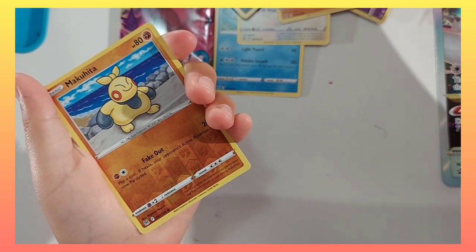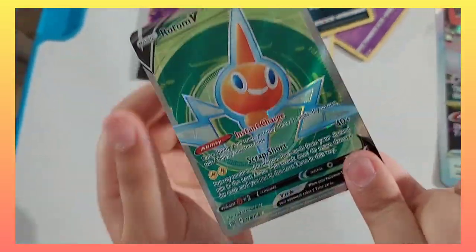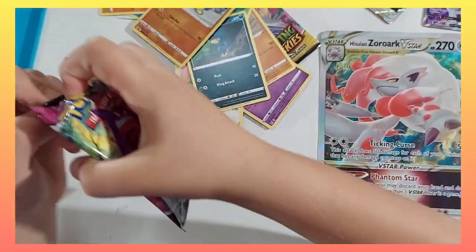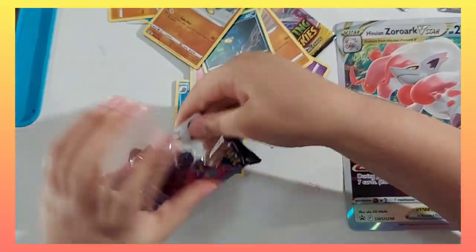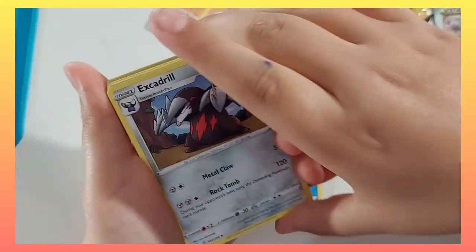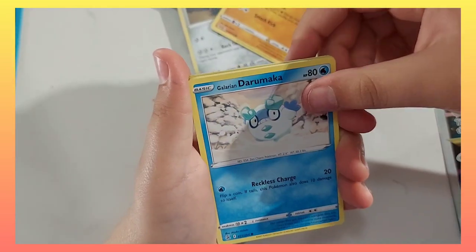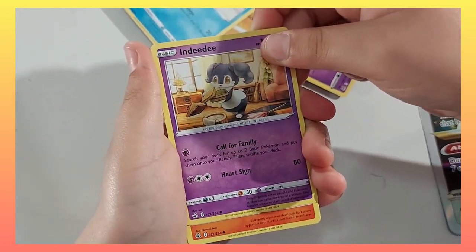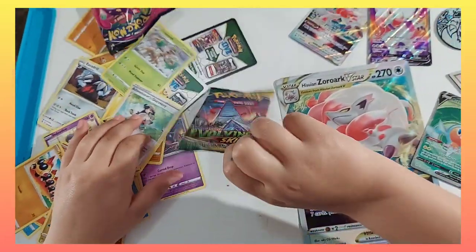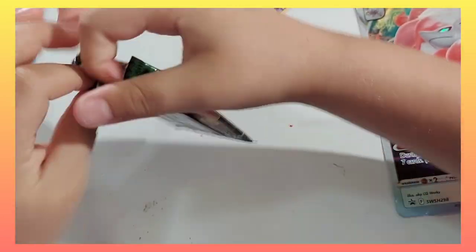Wimpod, Rhyhorn, Murkrow, Mime Jr. Now going into Fusion Strike — I hope I get a great tool. And going into Revolving Skies — I hope I get an Umbreon. Umbreon, Umbreon!